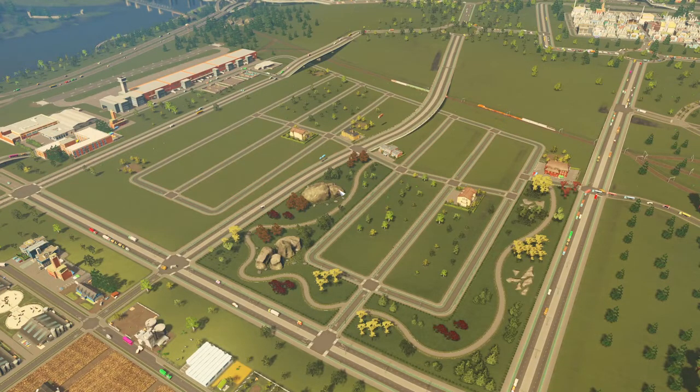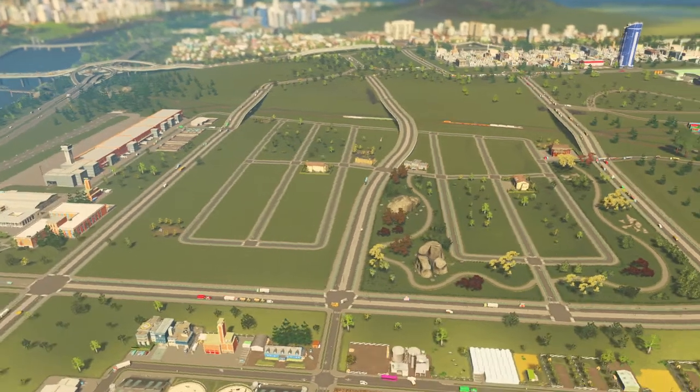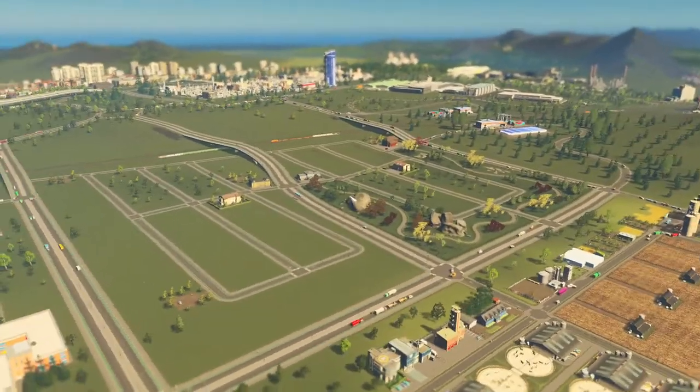We created a standard little area for residential and some commercial here at the back. A small bus line in between, some schools, services - everything they need. And it's time to fill them up.